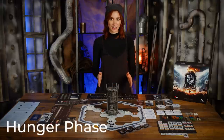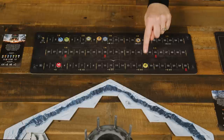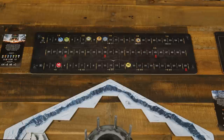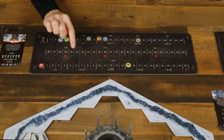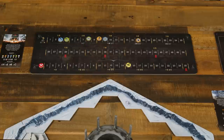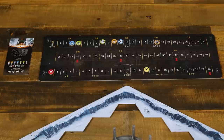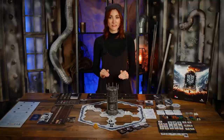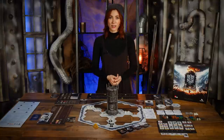Next, the hunger phase — citizens gotta eat. Players spend food to reduce the hunger level as much as possible. After spending food, they check the hunger level and resolve the effects listed near the marker, including an increase in discontent, death of citizens, or in the case of 25 hunger or more, the end of the game. Once the effects are resolved, the hunger marker returns to the zero space of the food track. Then citizens must be fed: one food per citizen of the type indicated by the current round. If any citizen is missing food, the hunger marker rises one space per unfed person.